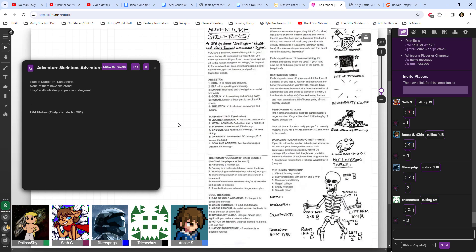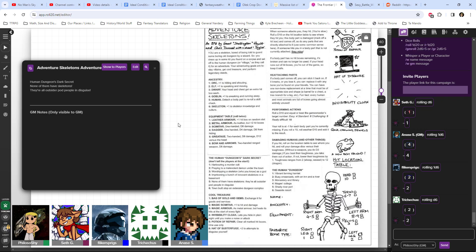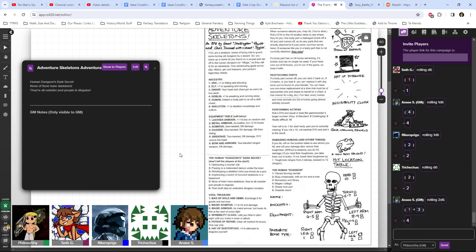Let's start off one at a time. Anase, roll 1d6 twice for your equipment table. You have leather armor and a scimitar. Not bad. Flickr, you're next - you get leather armor and a great axe. Very nice.